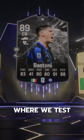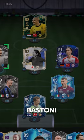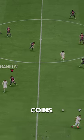Welcome to Baller or Bust, where we test FIFA cards so you don't have to. We've got Showdown Bastoni, acquired via SBC for 260,000 coins.